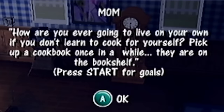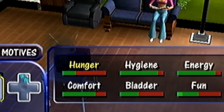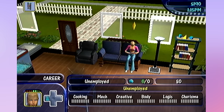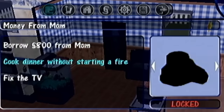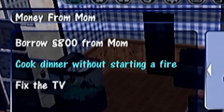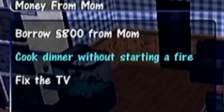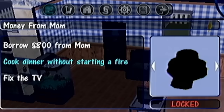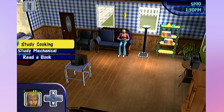Mom is telling me to learn how to cook. We've got a bathroom and that's kind of the only room that's separated. Down here we have all of my needs, which seem to be dropping kind of fast. Here are the skills I'm able to have, plus my traits and relationships. Under the start menu, I have a list of goals. We have to borrow 800 simoleons from mom, cook dinner without starting a fire - I'm scared about that one - and we have to fix the TV.